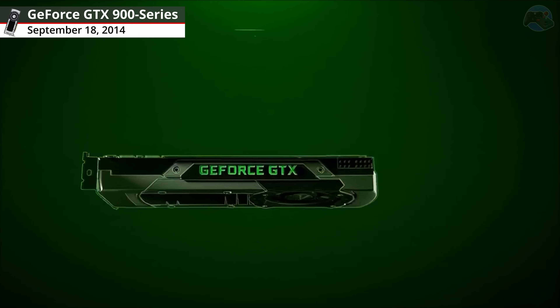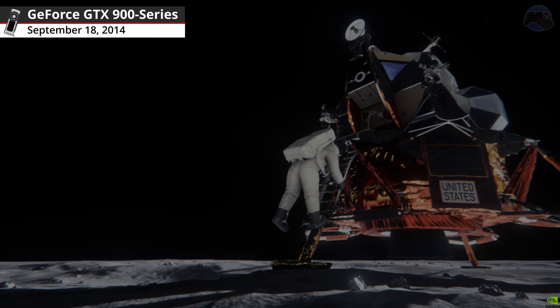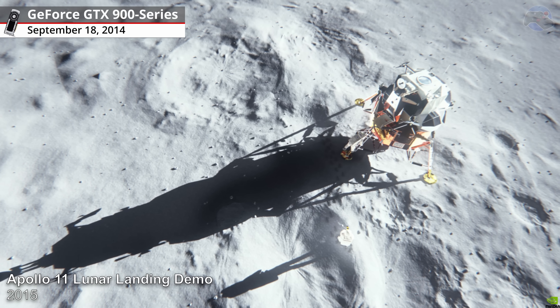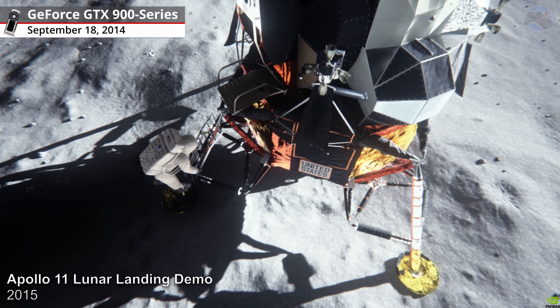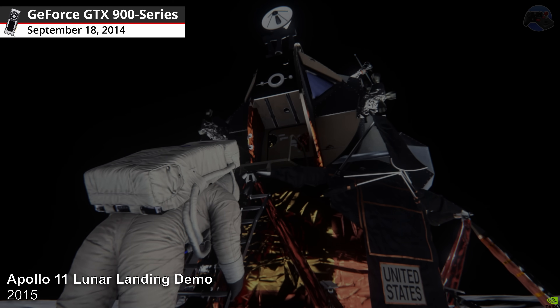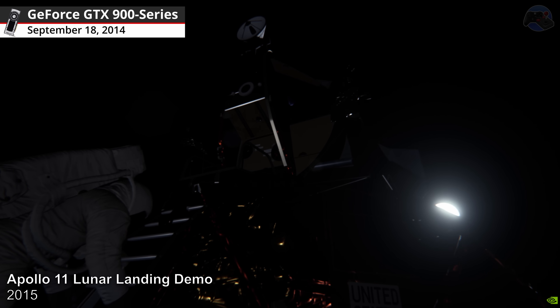GeForce GTX 900 Series graphics cards. Apollo 11 Lunar Landing Demo, 2015. Powered by Epic's Unreal Engine 4 and NVIDIA's Voxel Global Illumination (VXGI), we explored the Apollo 11 landing site and put the landmark photo of Buzz Aldrin descending to the moon's surface to the test.